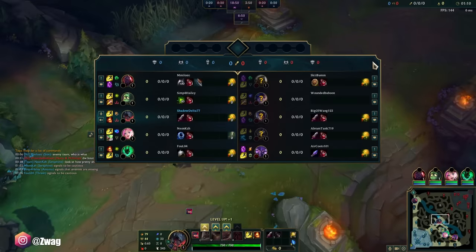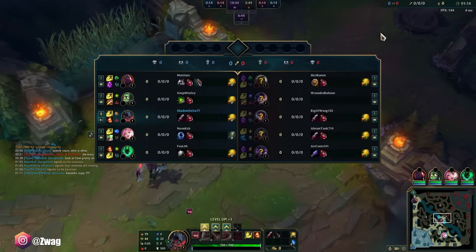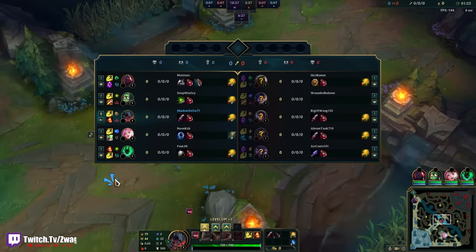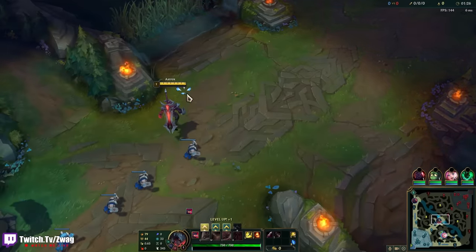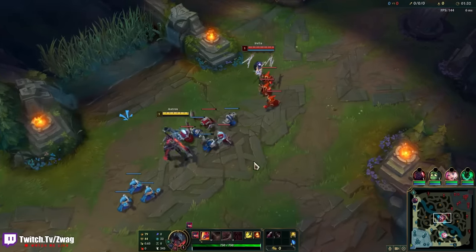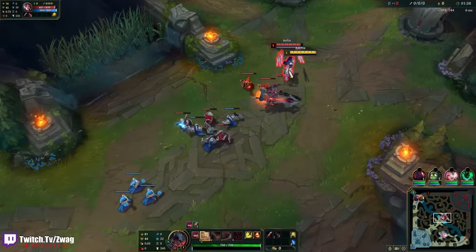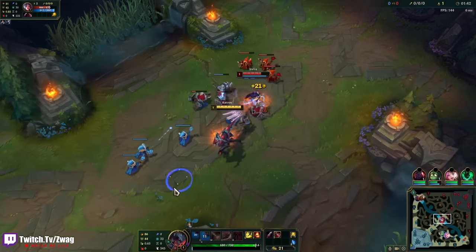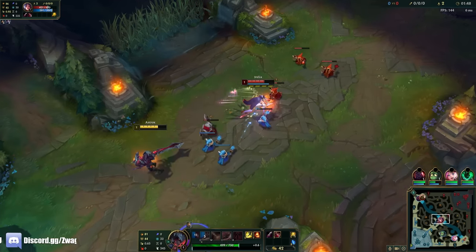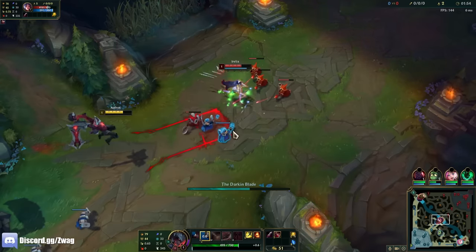Game two — this time we're against an Irelia. I thought it was a Kassadin, but apparently it's a Kassadin support. I guess he didn't want to lane against Aatrox. I'm going to have no mercy versus Irelia. I hate Irelias — even if you beat them, they still just get fed. Let's see if we can get Duskblade and one-shot their whole team.